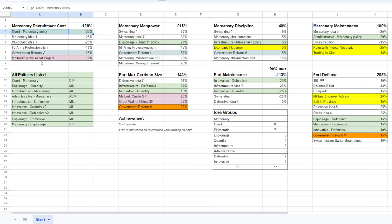Everything in green is a policy. Everything in this color are government reforms that I'm going to take. This color is great projects. The yellow ones are RNG-based or very hard to get. And the orange ones are modifiers I cannot take. For example, we have government reform 5, which can give you some fort upgrades. We're also going to try to maximize our fort stacks here.